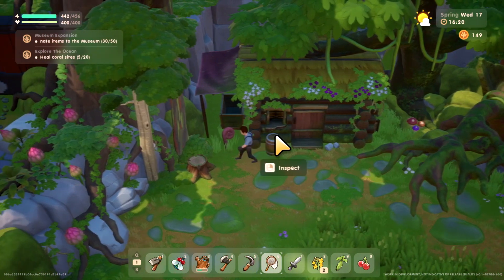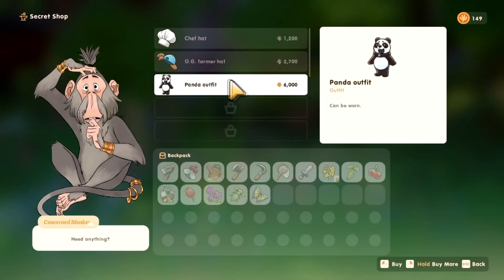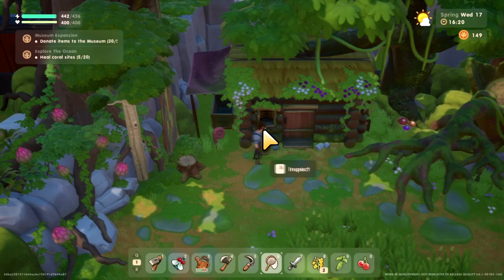If you go to the side of the cabin, there's an inspect option and a shop option. You can go to the shop and this monkey will sell you a couple of items. That's it!